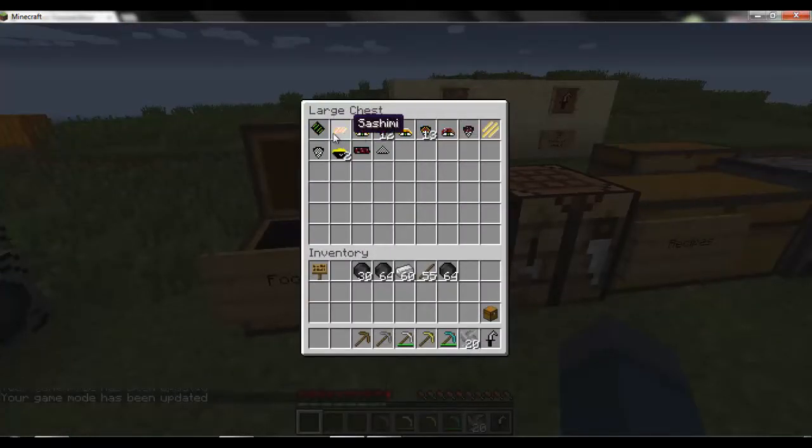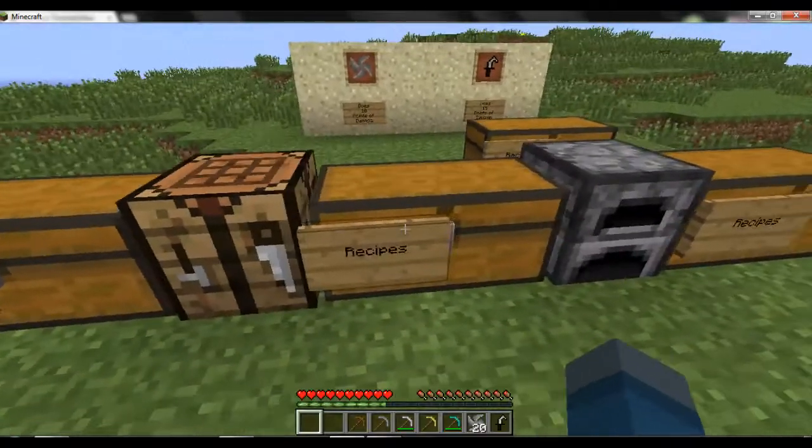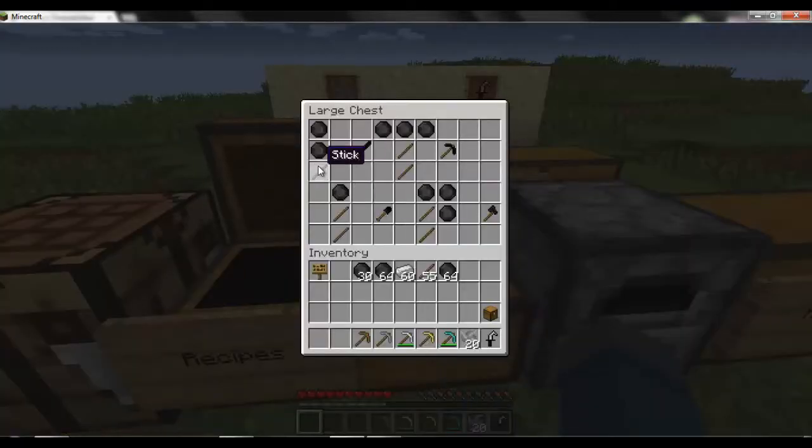There's seaweed, sashimi — I'm not sure how to say some of this stuff, so I'm trying my best — tamago sushi, tamamogoro, sashimi sushi, roll, eel sushi, eel roll, noodles, rice roll, ramen, eel, and rice. And here are the rest of the pieces.